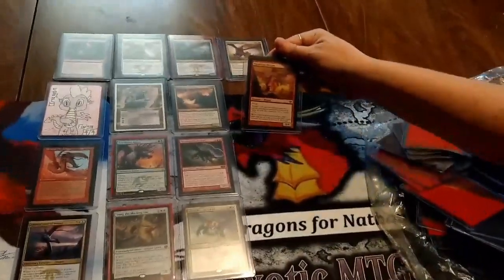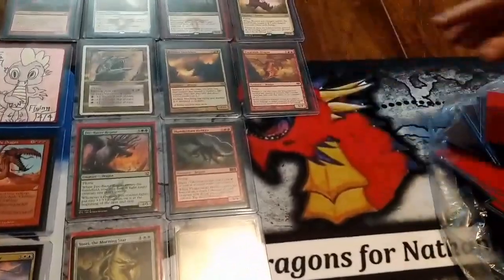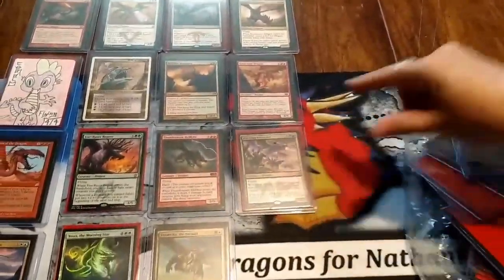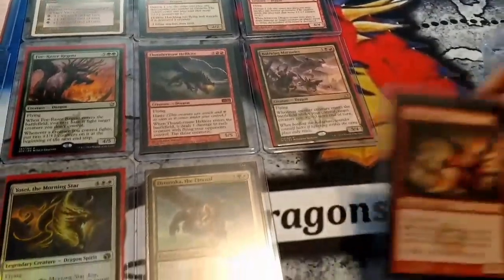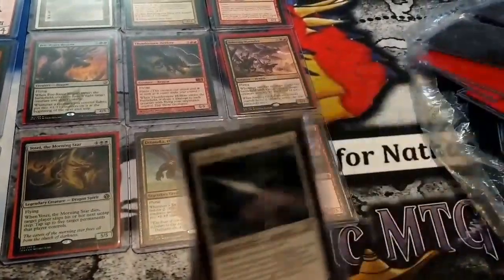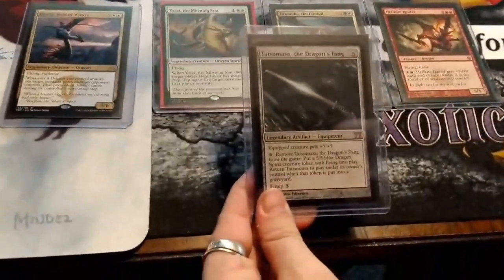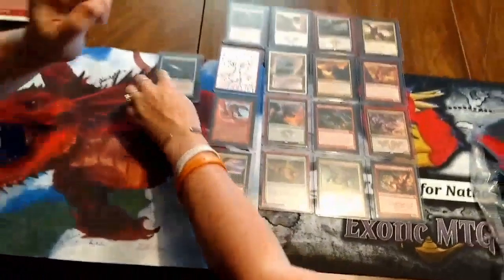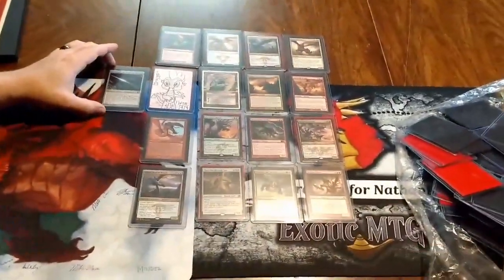Dromoka the Eternal, Broodmate Dragon — I can show you that one. Voracious Dragon — I always want eight goblins for that. Boltwing Marauder — eight goblins, yeah! Hellkite Igniter. Oh, this one is just a dragon-themed card — oh yeah, it flips. Tatsumasa, the Dragon's Fang — it makes dragons. Dragons everywhere.